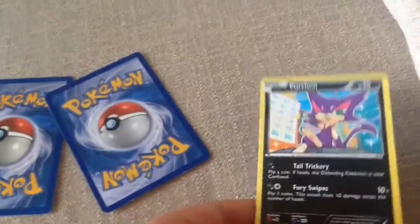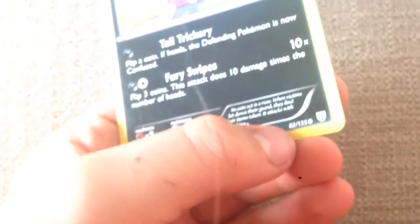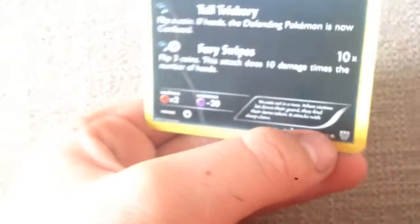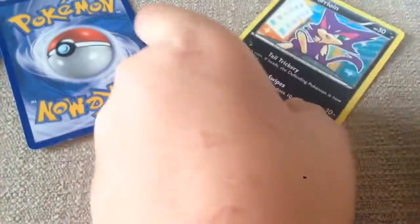If your card is common, like this one — Purloin — down in the right corner, or somewhere on the bottom typically, you'll see a number like the card out of the deck or whatever. And next to that is a symbol. Since it's a circle, that means it's common. Circles are common.